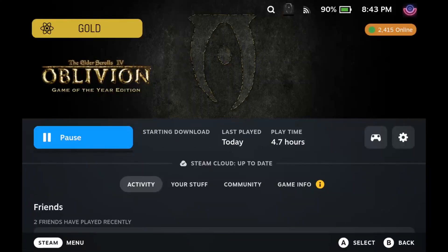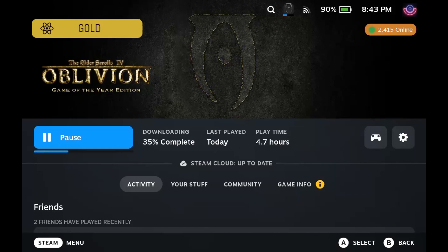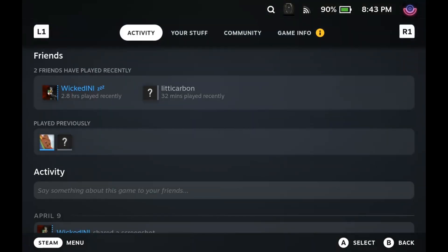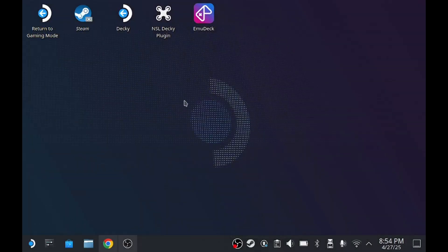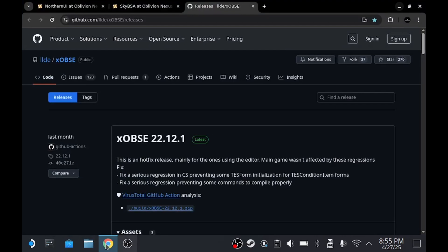First thing you want to do is download the game. Load it up in its original state, just get to the main menu - you don't even have to play it. After that, quit and head over to desktop by pushing the Steam button, going down to power, then desktop mode. Once in desktop mode, you'll want to download some files, so make sure you've got your internet browser installed, which you can get from the Discover store. I'll link everything in the description below.